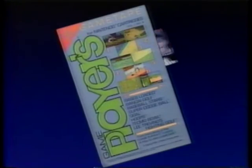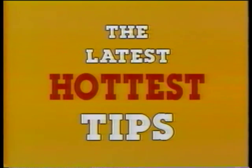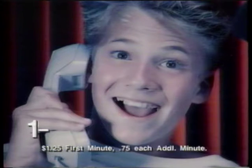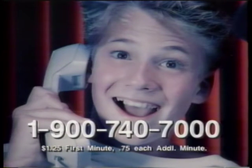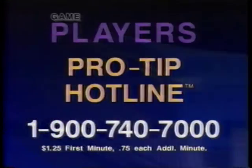If you like this game tape, you'll love Game Players Pro-Tip Hotline. Now you can hear the tips you want to know just by pushing a button on your telephone. Each week, our Game Players experts choose the best hints and tips for three hot NES games. Just dial and select which secrets you want to hear — every week, we'll change the games and the hints. $1.25 for the first minute, 75 cents each additional minute. Don't forget to ask your parents' permission before calling. Call 1-900-740-7000.